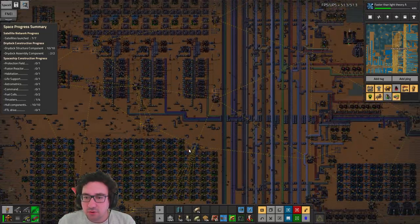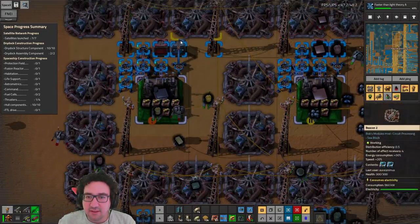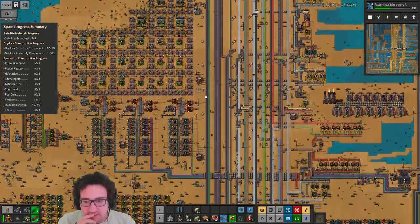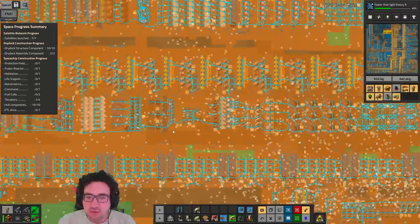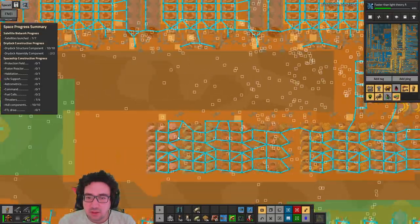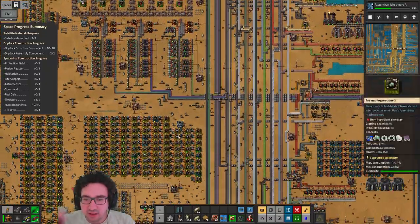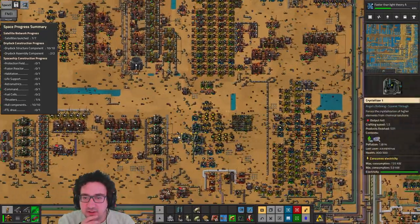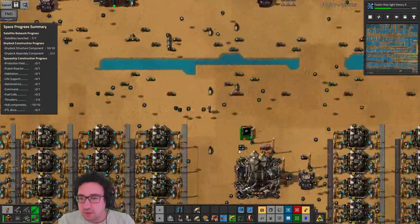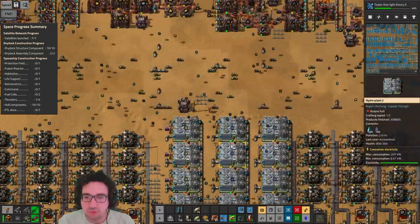We are doing that in the network, aren't we? Let me just check — we are, but we're not getting any. None at all. Well, I guess we do want to set up some lead. Could we be out? Let's see — down here we have the smelt, yeah it could very well be. It doesn't look like we have any lead set up, so let's make sure we have that because that's kind of important. We're gonna need that for scaling some of the other stuff as well.